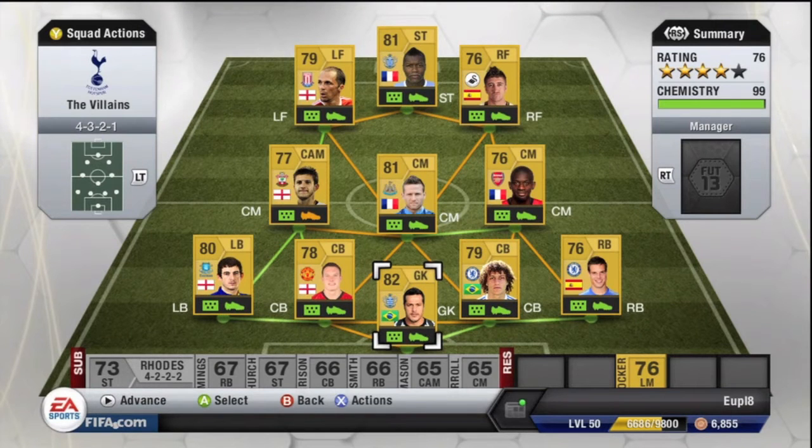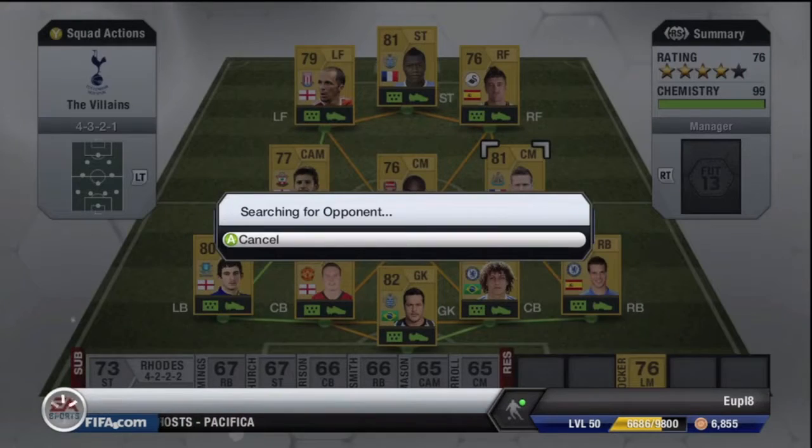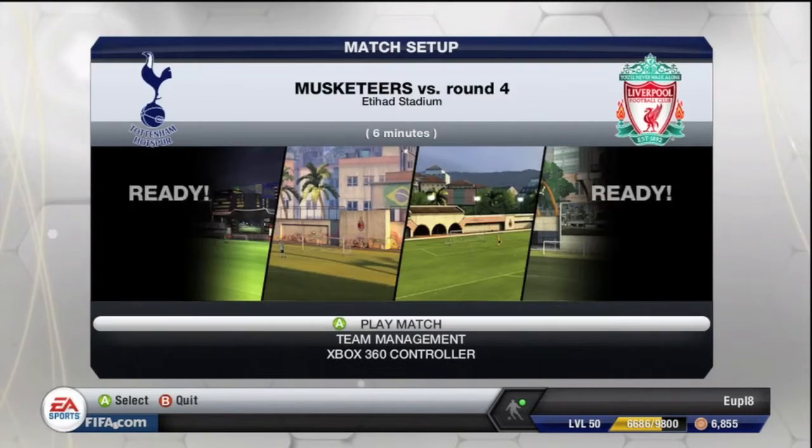Here we are in the console version. I'm just going to quickly switch Abu Diaby and Kabaye because Abu Diaby has the better defensive stats. So we'll go into our first game of Division 1, hoping to start off on the right foot.